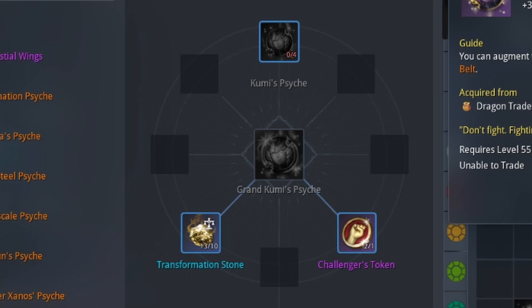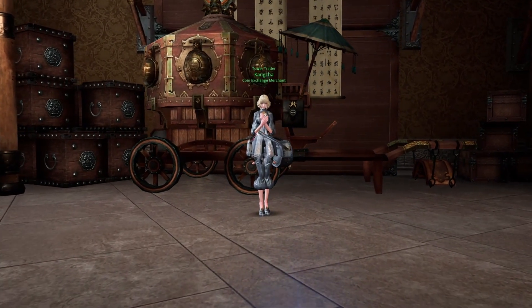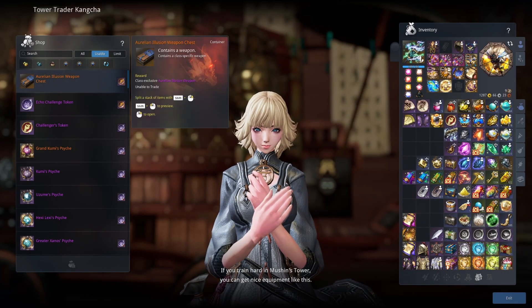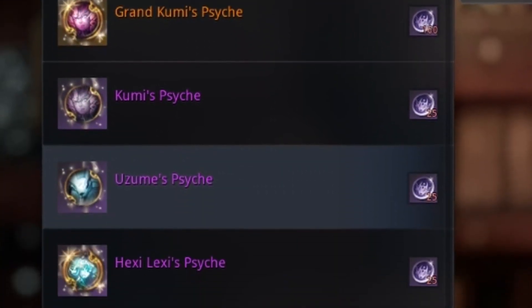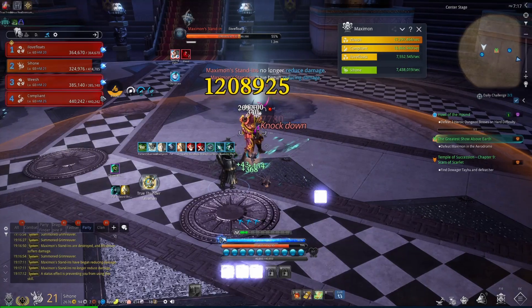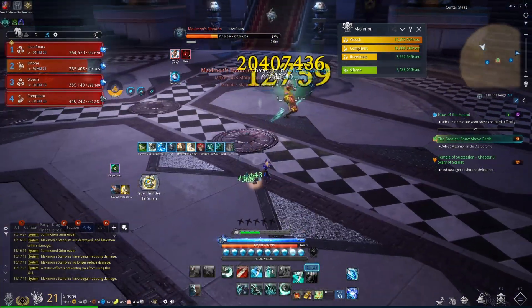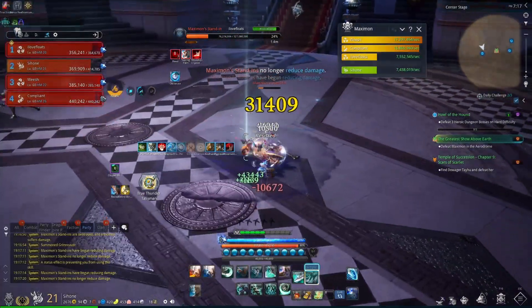As for how to get Challenger Tokens, there are two ways. You can go to Kondra to exchange your Skystealer Challenge Tokens, which you can get as a weekly Demon's Bane reward. These can be exchanged for Echo Challenge Tokens, which can then be used to purchase an assortment of Psykis, outfits, and of course, the Challenger's Token. Alternatively, you can farm the Aerodrome floors 41 and up. This is your best option because it's the fastest and most cost-efficient way of getting these tokens.